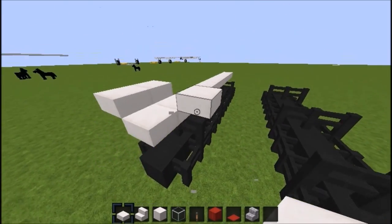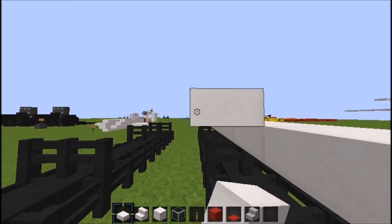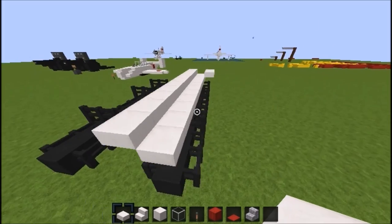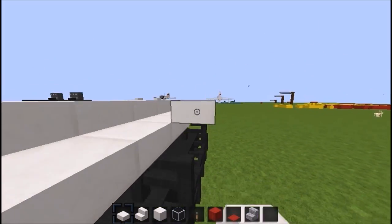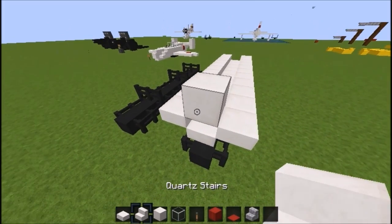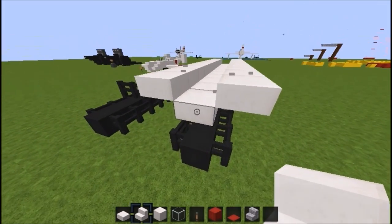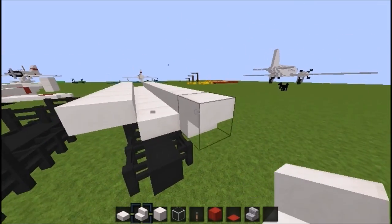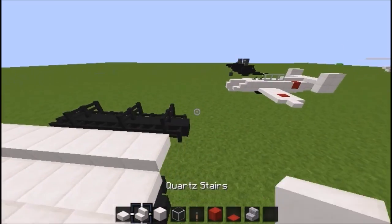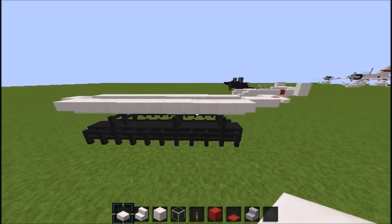This runs all the way down to the front. At the front, place a block and then put an upside-down stair right there. On the back you're going to put two slabs right at the end. That is the base of the bomb body.